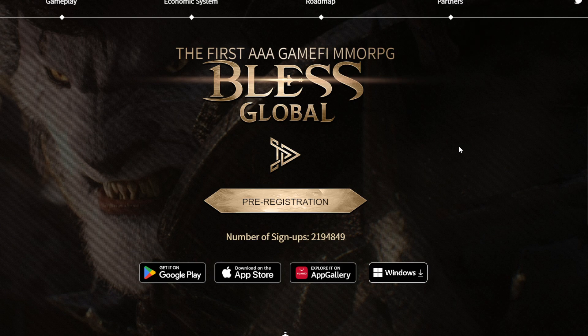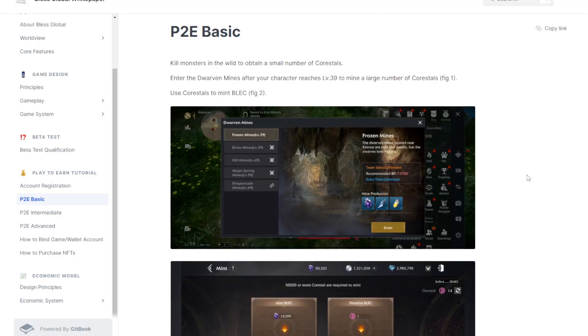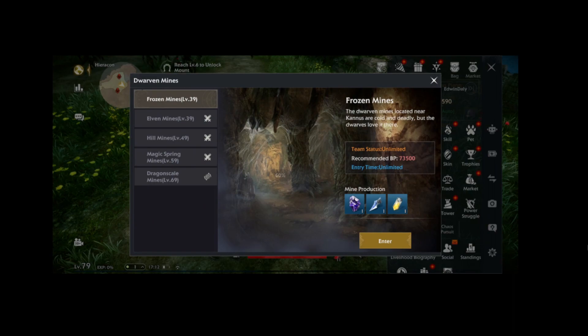Let's talk about how to earn in this game — what material we need to farm. This is going to be based on most players, normal players. First, you need level 39, and for battle points or CP, 23,000. After entering this dungeon, you can enter with no limit — entry time is unlimited, you can enter any time. It's going to look like Mule 4, Dark Steel, Mining Zone — and they're going to have a PVP zone and a non-PVP zone.